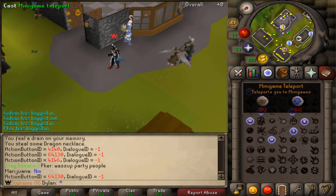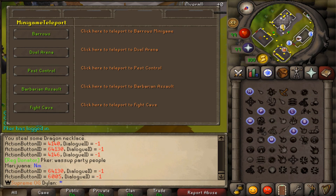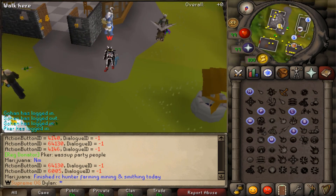Let's jump into our minigame teleports. We have Barrows, Dual Arena, Pest Control, Barbarian Assault, and Fight Cave — pretty self-explanatory if you've played RuneScape before. Easy to access, easy to do. I made it so you add one wave so you don't have to kill all the waves to get to the boss.